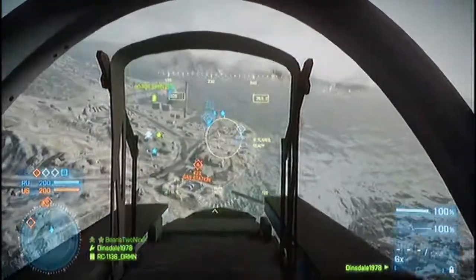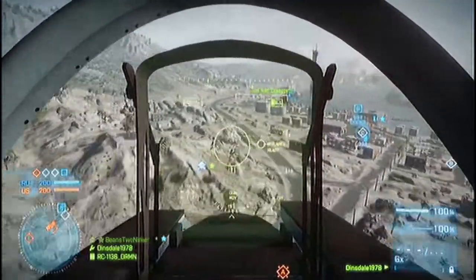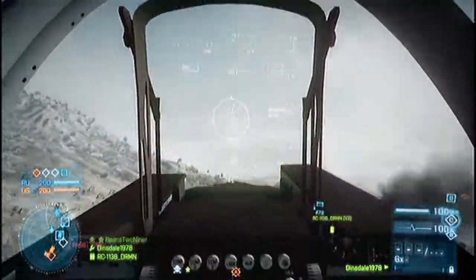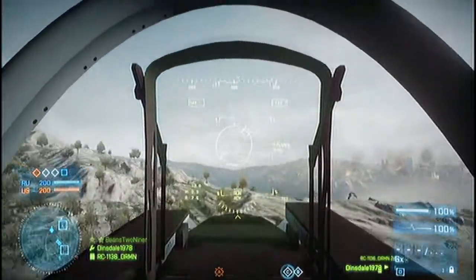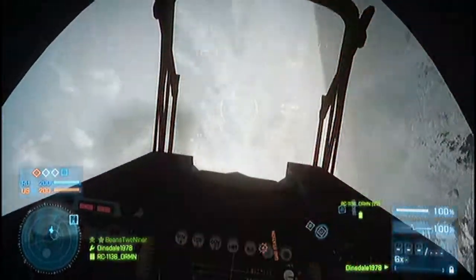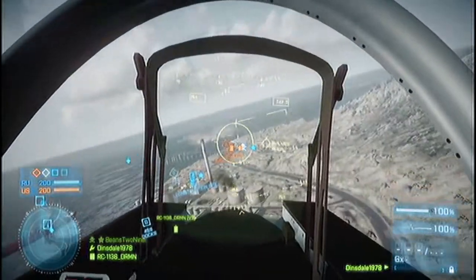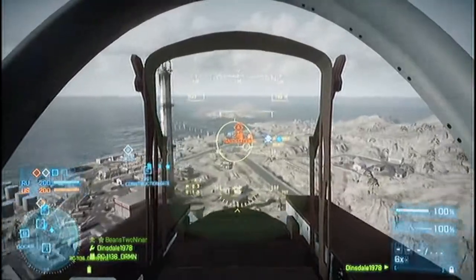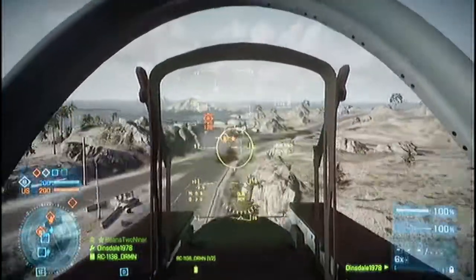Don't be afraid to use your machine guns on the jet. Most people have a hard time killing anything with them to begin with, and it's hard to level up the progression of unlocks for the jet. If you look in the center of the screen, there's a circle, and in the middle of that there's a little crosshair — that is where your guns will hit. You still have to lead a little bit if you're hitting a moving target.